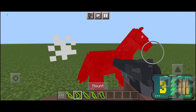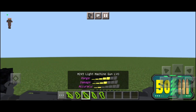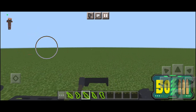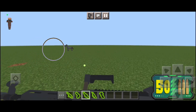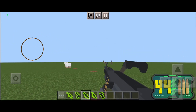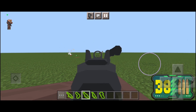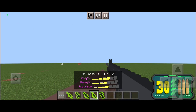Next we have the M249 light machine gun. This one actually has 50 bullets, unlike the AK which has 30 and the Deagle which has 8 — so this has more bullets than any other gun. The gun sound is also pretty smooth because it's not noisy. Yeah, that's the LMG.